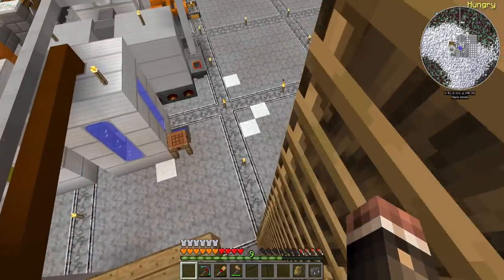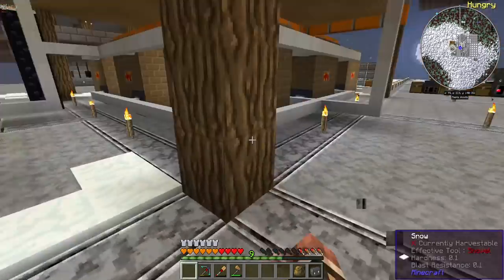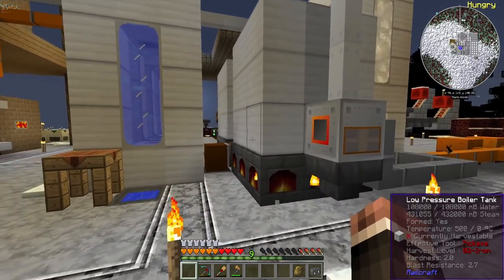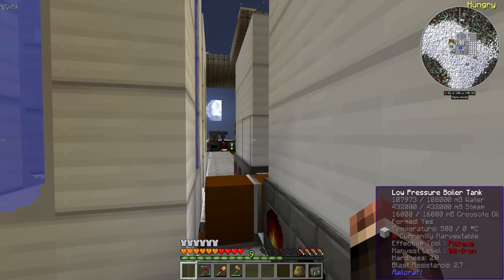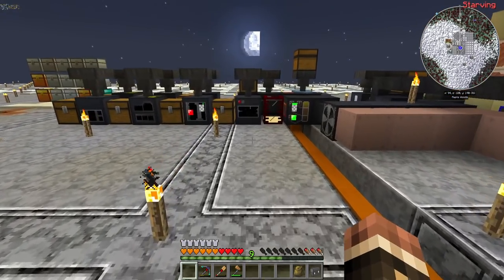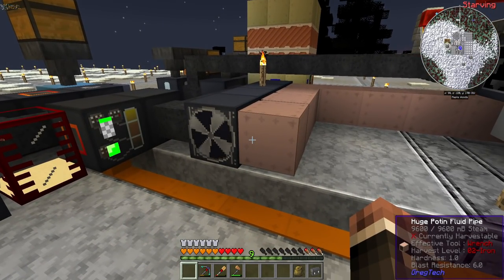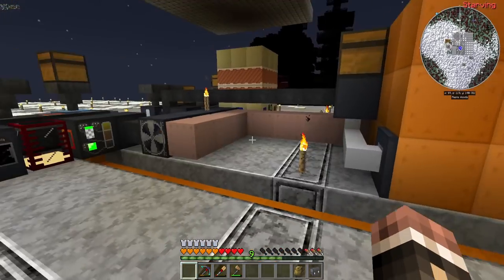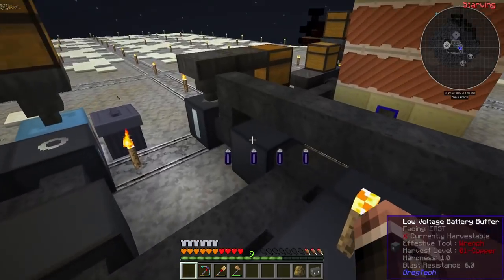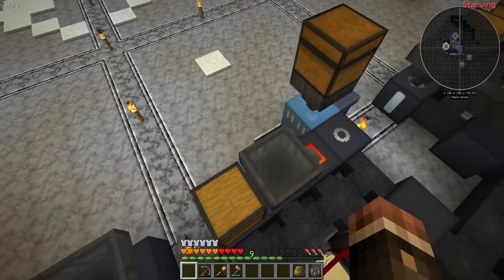We actually are definitely producing enough wood through this farm to power our entire system here. That will allow us to run these at high pressure boiler tanks instead of the low pressure ones, and produce up to maybe 10 amps of steam power. I might actually only try and optimize for eight amps of steam power, and then use those eight amps to run our machines here and get some diesel power going.